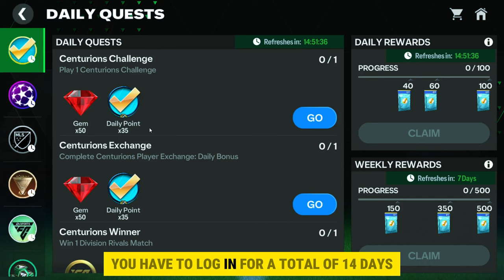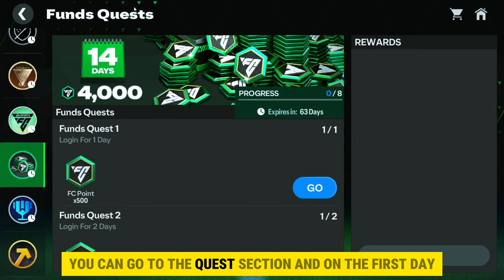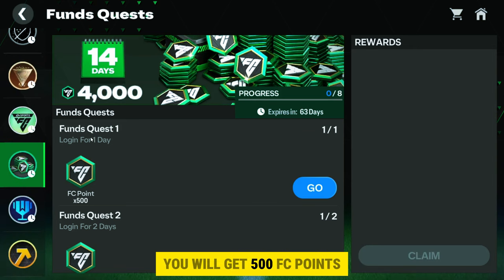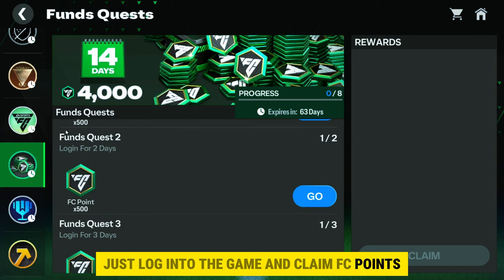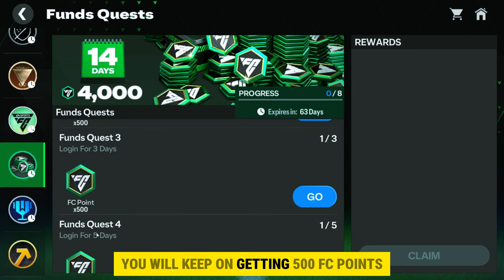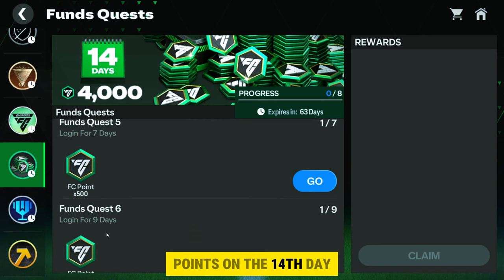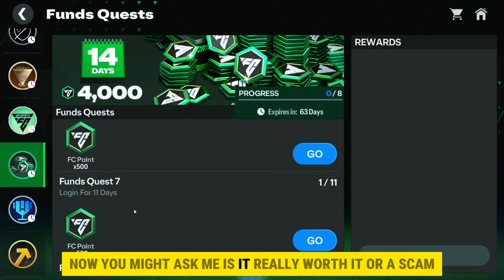This is really rare in FC Mobile. You will not get all 4K FC points in a day — after purchasing the Centurion's funds pack, you have to log in for a total of 14 days to receive all 4K FC points. Go to the quest section and on the first day you will get 500 FC points. You don't need to do anything — just log into the game and claim FC points. Similarly, logging in each day gives you 500 FC points, totaling 4K FC points by the 14th day.